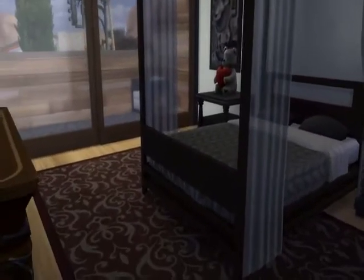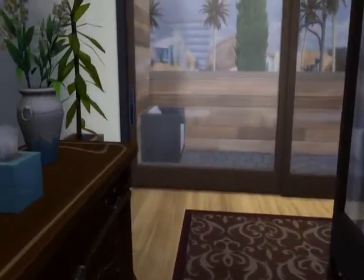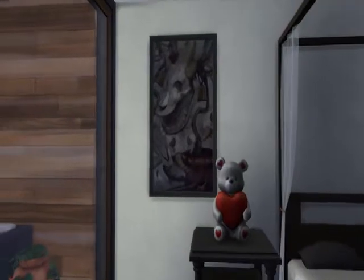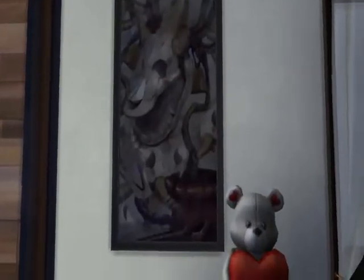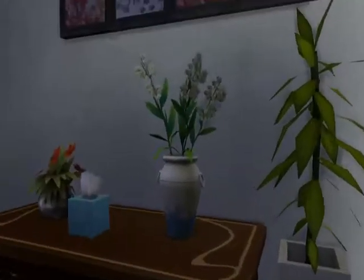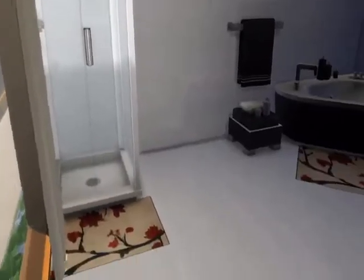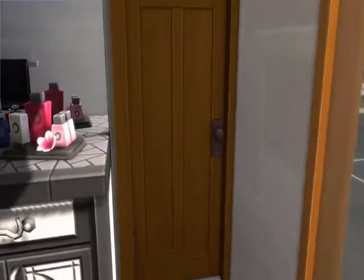Our next room is our master bedroom. It has its own balcony. Most of the paintings in this room are ones Ken painted himself. The one here, right here with the dog and the cat — that is a masterpiece, worth a lot of money. This is his master bathroom — I need to get some paintings up in here.